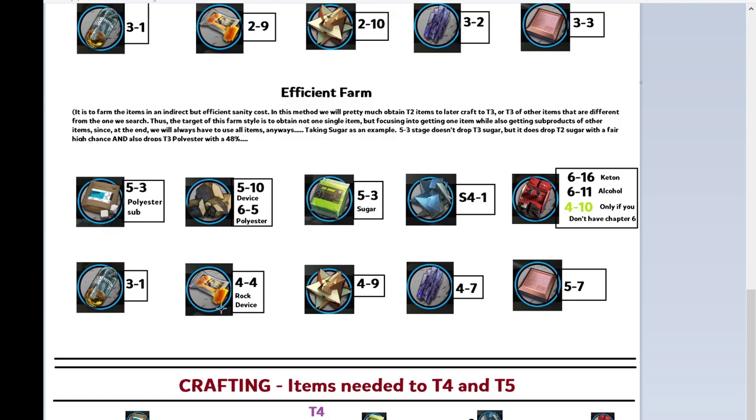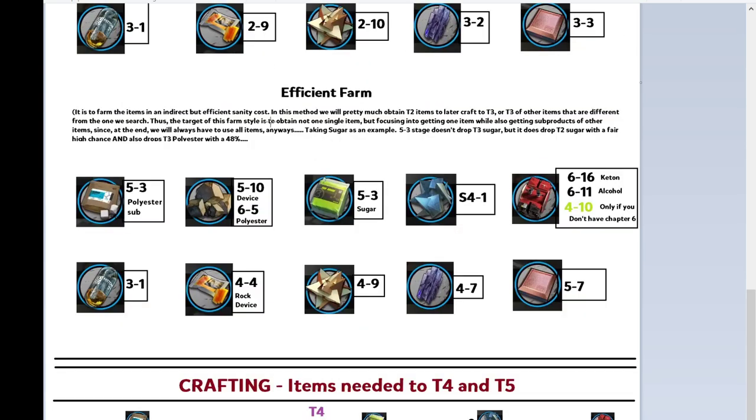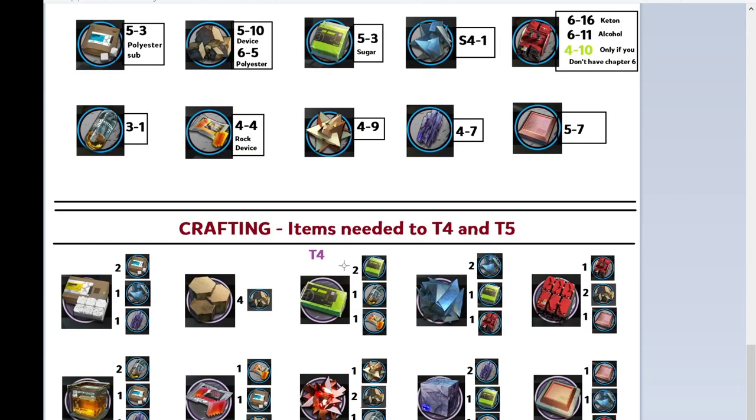Because we can't efficiently farm tier 4 directly, we actually craft it. Here's what we need to craft each tier 4 item. As you can see, they are not all straightforward — some only need 4 stones, but most tier 4 items need many different items that aren't necessarily of the same type. For example, for polyester pack you need 2 polyester of the previous tier, but you also need other tier 3 items. This is one of the reasons we recommend efficient farming — because even if you think you only need one specific item, you will actually need more items of other types.